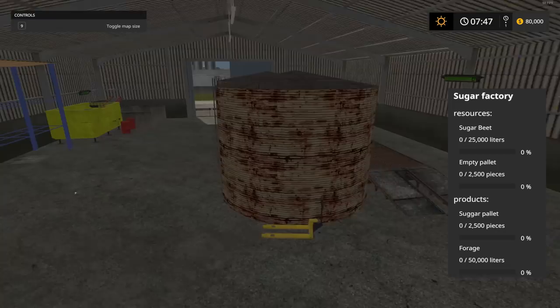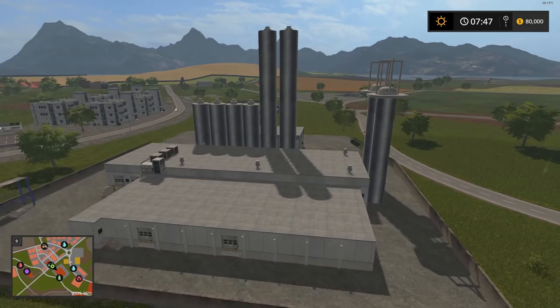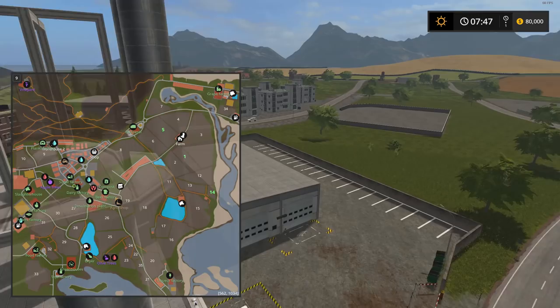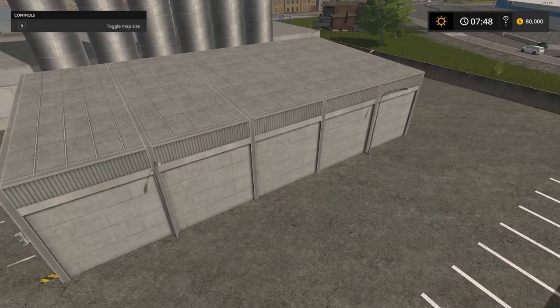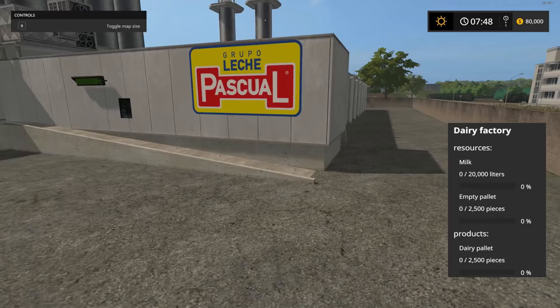Next is the dairy factory where you can sell your milk. You bring milk and empty pallets and it palletizes your milk — you get dairy pallets in return. There's a nice racking system to put your product on. Looks like there's a brand new building going up nearby.